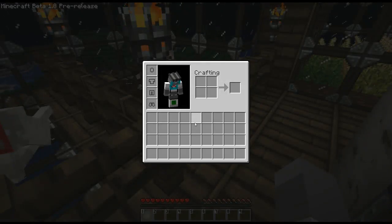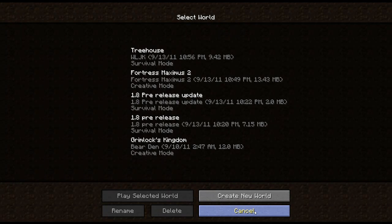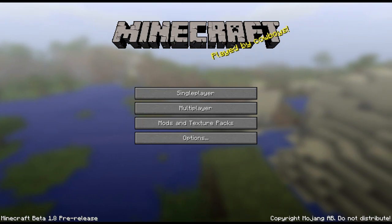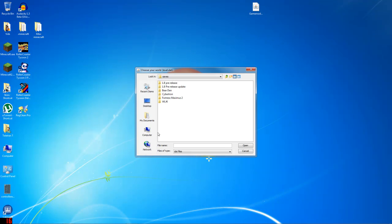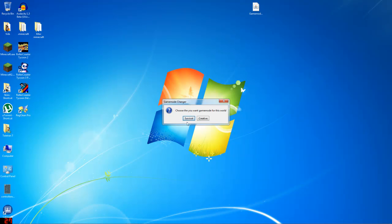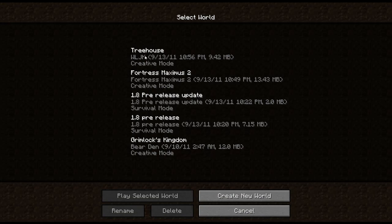So now if we go back... now once again, treehouse is in survival. So now if we exit this and come back to the desktop, go into GameModeChanger jar, go to the treehouse, level dat, open, go back to creative — and then we come back and go back into single player, treehouse is now creative mode. This also works on the 1.8 pre-release levels too — you can change it between creative and survival.